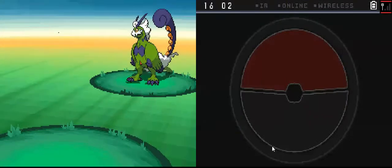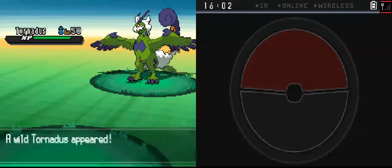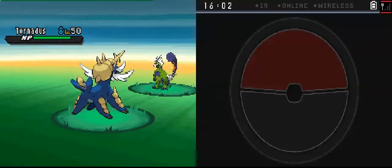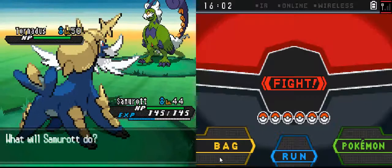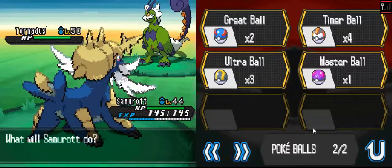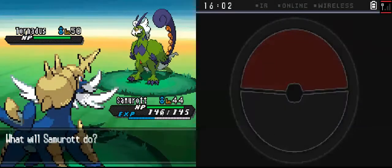You want to see? I have Master Ball, it's okay. See? He looks different, right? And it's shiny. Shiny Tornadus, which is level 15. Much more higher than my Pokemons. But guess what? I am Master Ball here, and I'm gonna catch him easily.